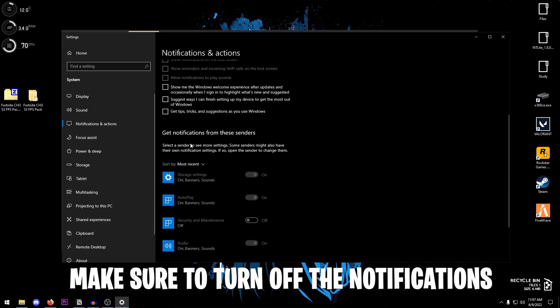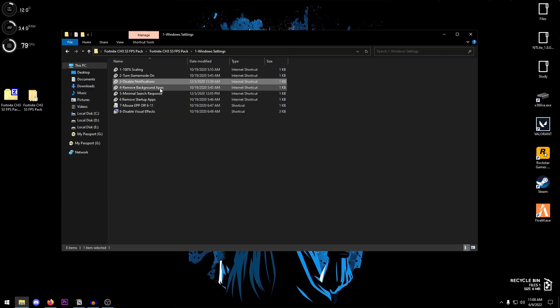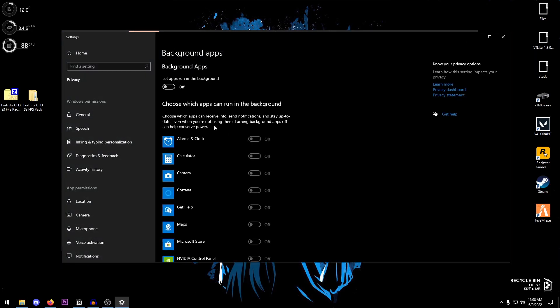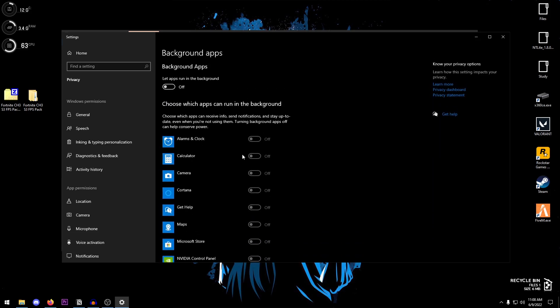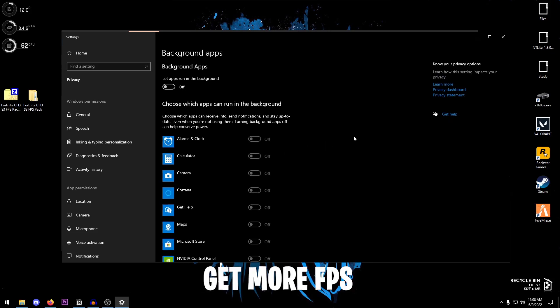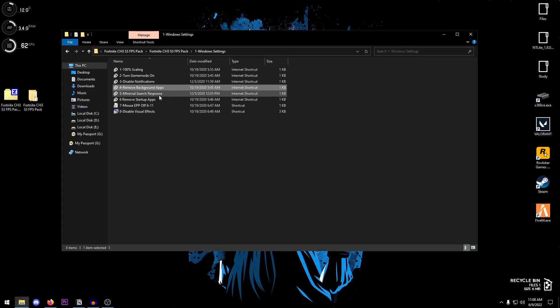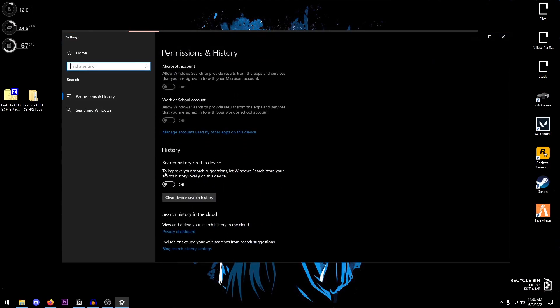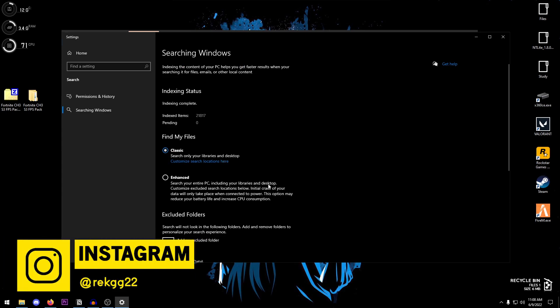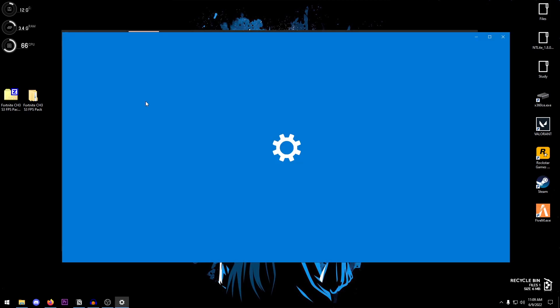Open up the Disable Notifications file and uncheck everything inside, making sure notifications are turned off. Then open up Remove Background Apps — set 'let apps run in the background' to off, because otherwise these apps will keep running in the background eating up resources. This just means they won't run without your permission, saving resources and helping you gain more FPS. Then open Minimal Search Response, set safe search to off, turn off search history, and clear device search history. Also set searching Windows to Classic and make sure enhanced search is turned off.